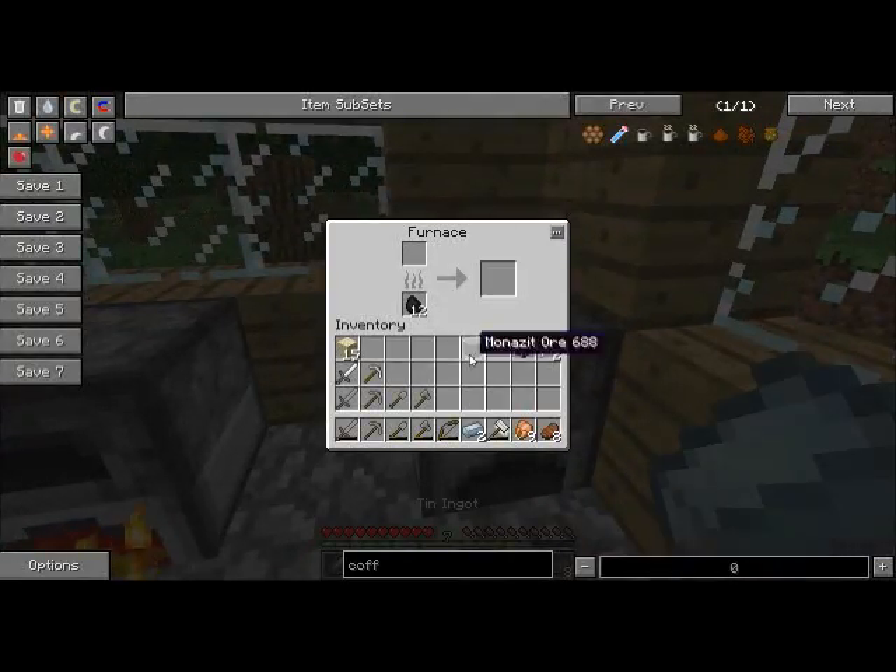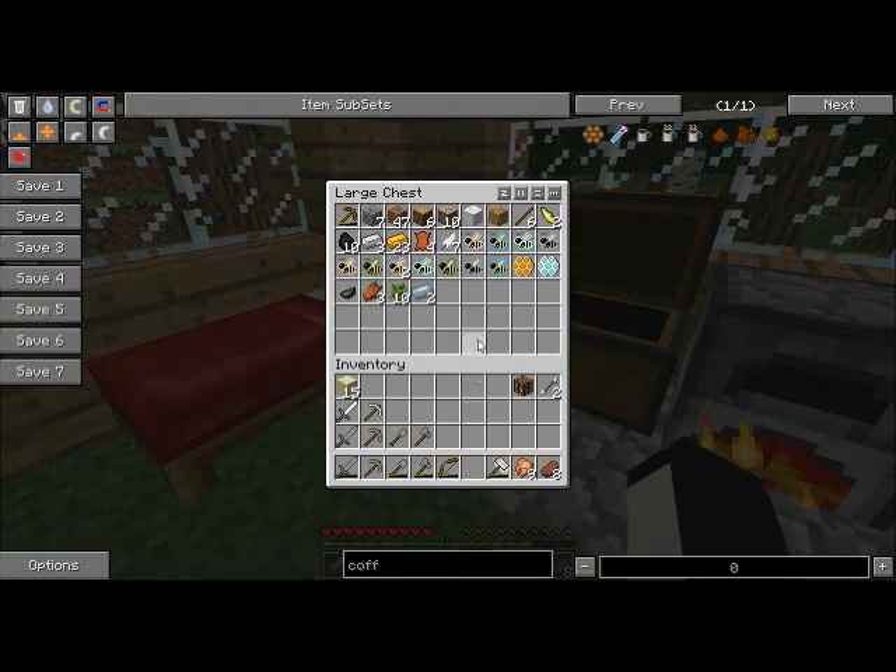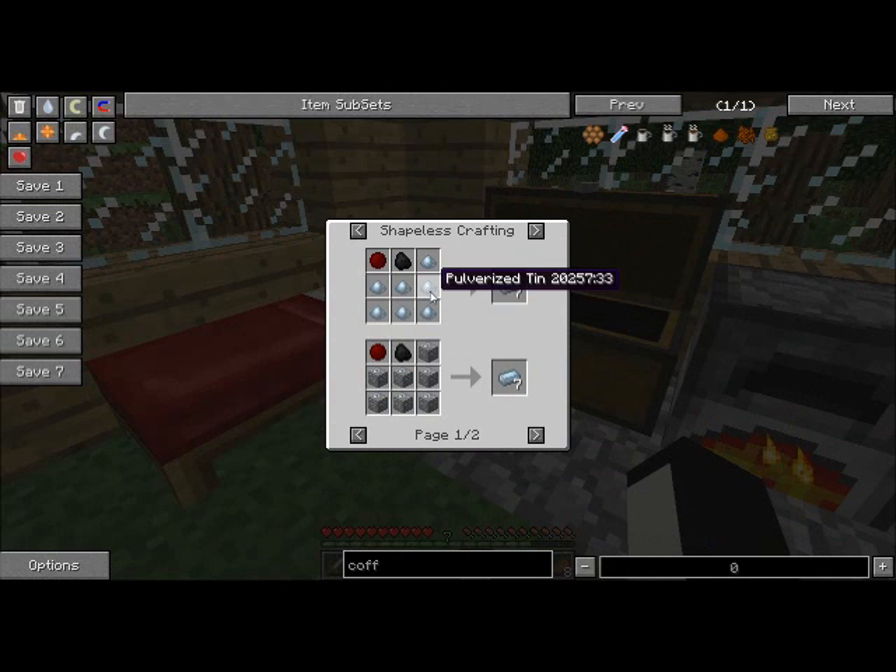That's our tin — let's put our monocyt in there. And let's put away our tin; we can do lots of things with tin.